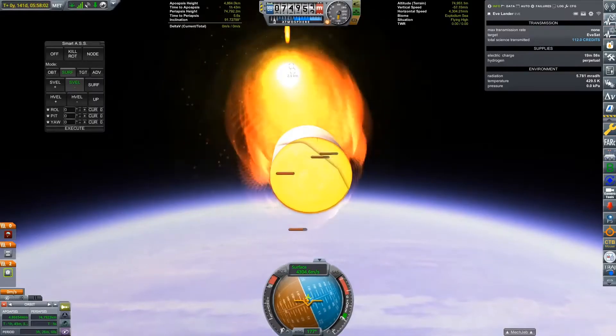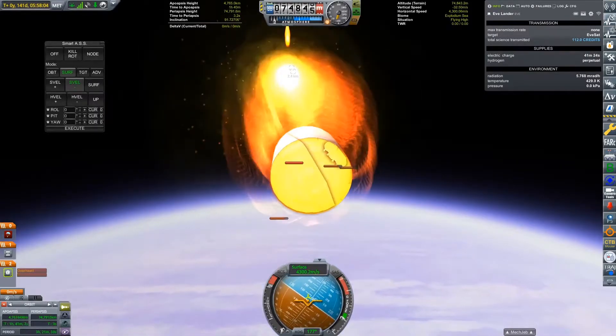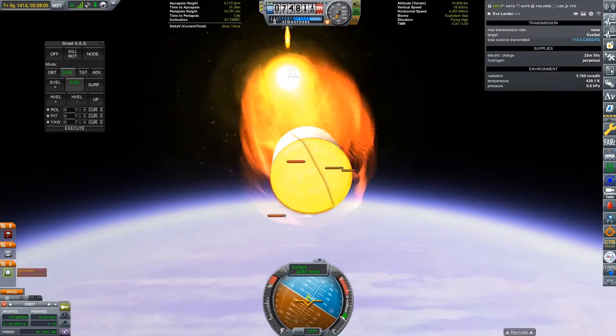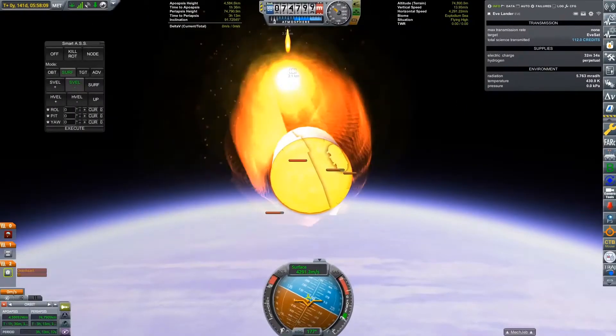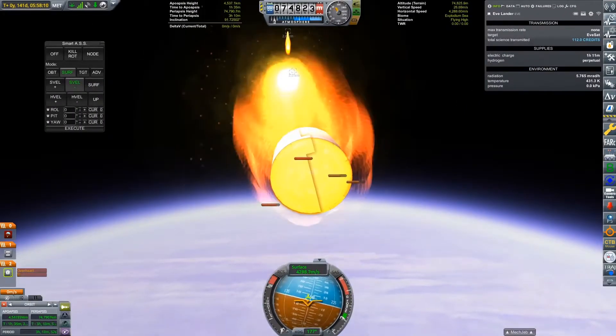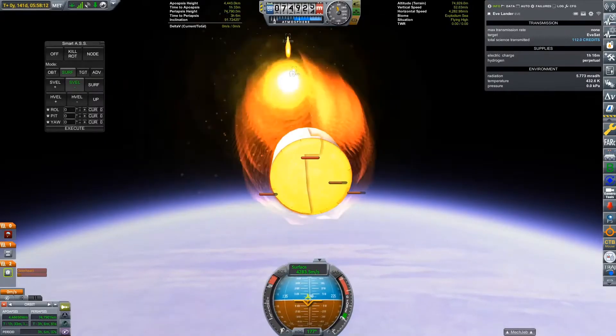In hindsight, there were a lot of things I could have done much better here, such as overreacting a little more for entertainment's sake. But we also have a second problem, which is that our lander no longer has any means of generating electricity. No electricity means that we won't be able to jettison the entry module or deploy our parachute, which means no glorious science data for us.